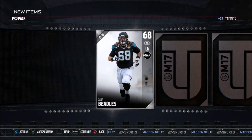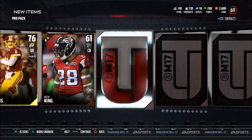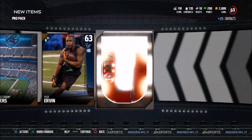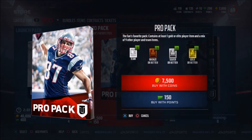I got an 85 Sean Smith, so it wasn't like outstanding, but I opened it right away. I was thinking, oh, Kurt Cousins — that's a QB upgrade. I thought it would go to my pack opening collection so I could just open it on camera. Turns out I opened it right away. Didn't mean to do that, but that's how that ended up.